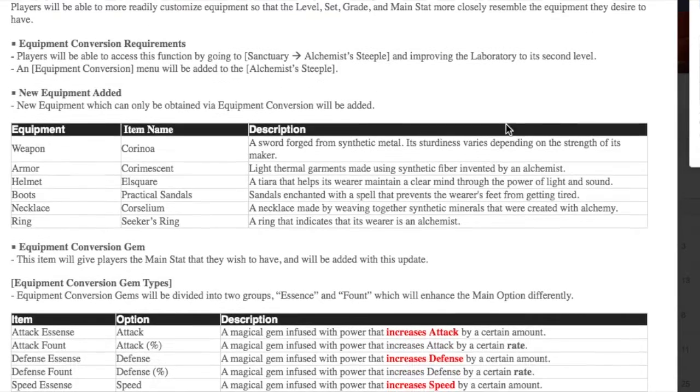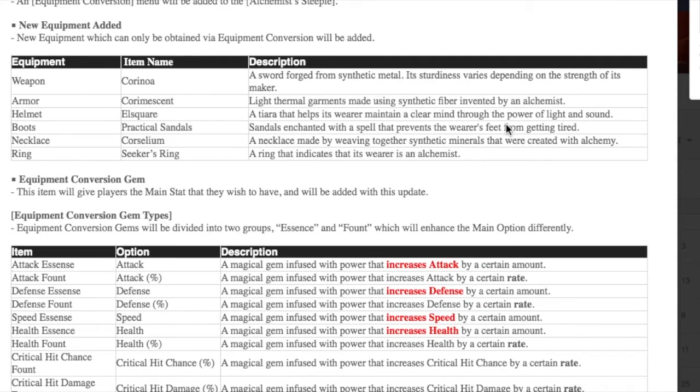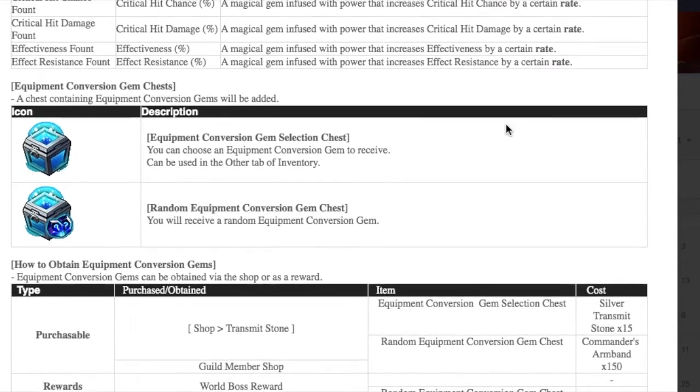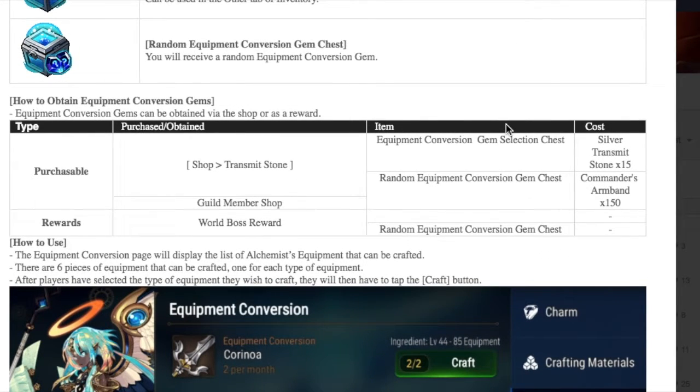Starting off, we're finally getting the equipment conversion update. Along with the equipment conversion, we're also going to be able to craft exclusive equipment specifically from the Alchemist's Steeple. They've added an additional item — equipment conversion chests — that you need in order to actually select the main stat that you want. There are ways to obtain these: you can purchase them or get them as rewards from the World Boss, though those seem to be random.